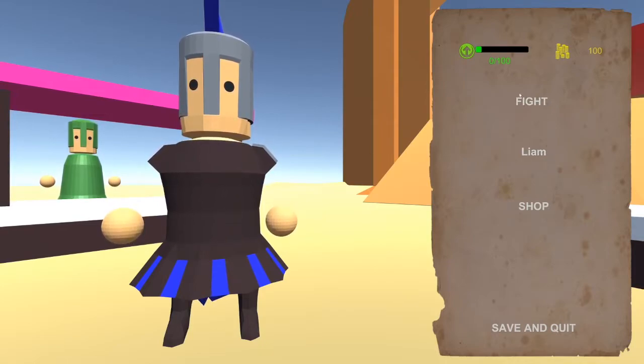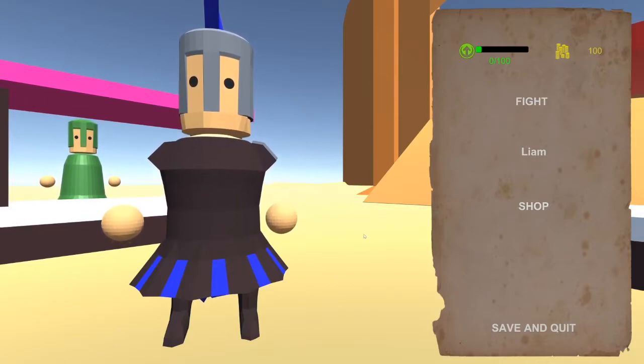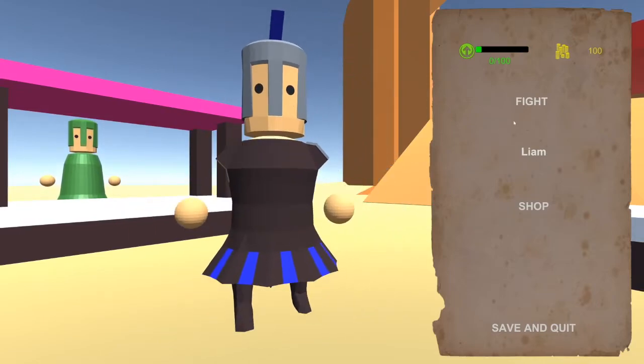From this hub menu you can launch a fight, you can upgrade your character, or you can buy items from the shop, and you can also wander about if you want to.